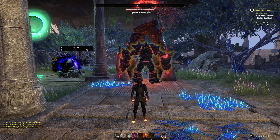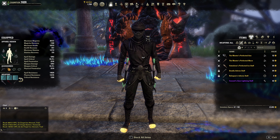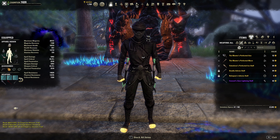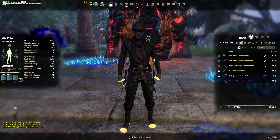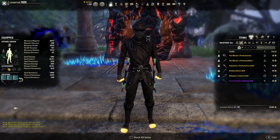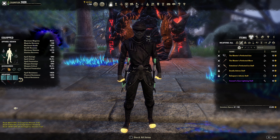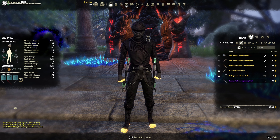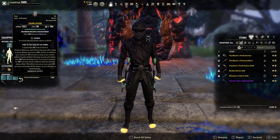We have our 100k DPS Dragon Knight build. I mentioned this on the Arcanist video that this would be coming next. This build was actually pretty easy to put together and extremely strong — this might be my best DPS potentially, aside from my Arcanist. The armor is gold, and I will show a part without the gold armor; it's really an insignificant amount of damage, so you do not need to gold out your armor.